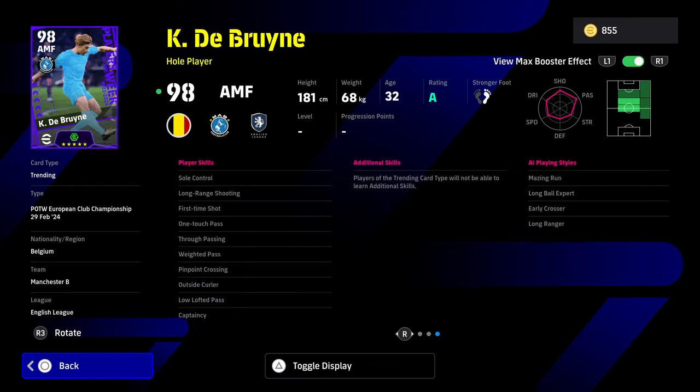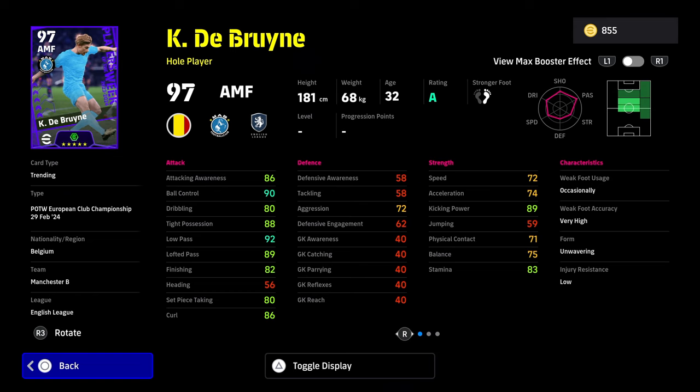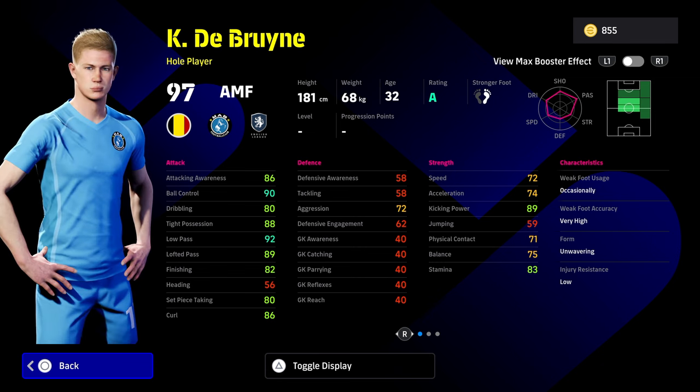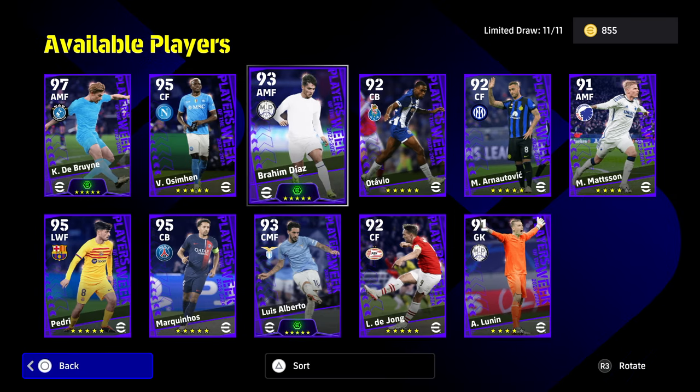Kevin De Bruyne — one of the best players that has ever graced the Premier League. Unbelievable. I think this is the card I really want to test. Look at the ball control, the low pass, the tight possession, acceleration and speed. If you're playing him as an AMF you don't need to worry about that. The goalkeeper again — as normal, it's just not worth using him. You can get better GP goalies.